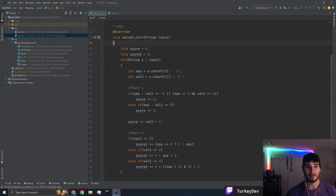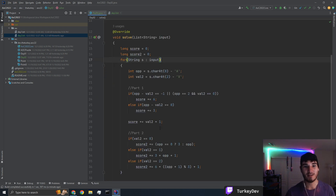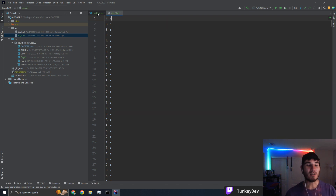I actually ended up cleaning this up a lot and condensing it down into one loop. Our question for today is we are given this rock, paper, scissors game, and one of the elves gives us a guide on how to play. The guide has two columns — the first column is what your opponent does: A for rock, B for paper, C for scissors. The second column has a different meaning depending on the part. For part one, it's what you throw — X for rock, Y for paper, Z for scissors. For part two, it's the outcome: X for loss, Y for draw, Z for win.